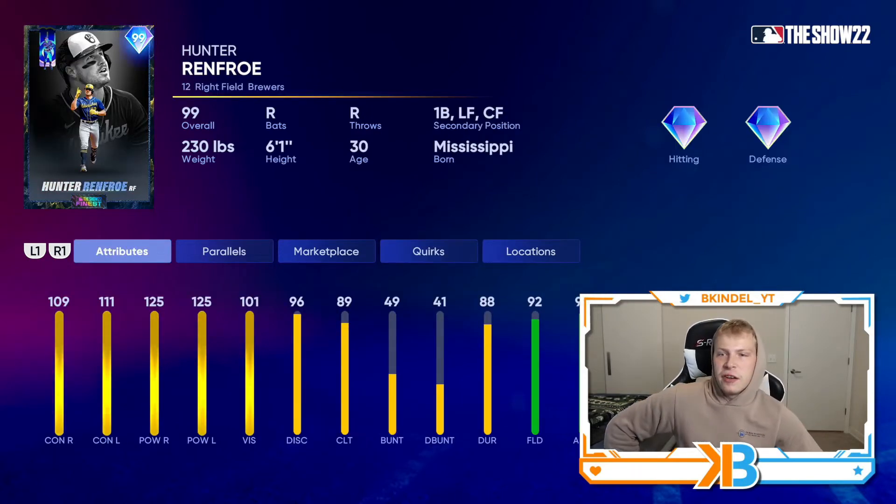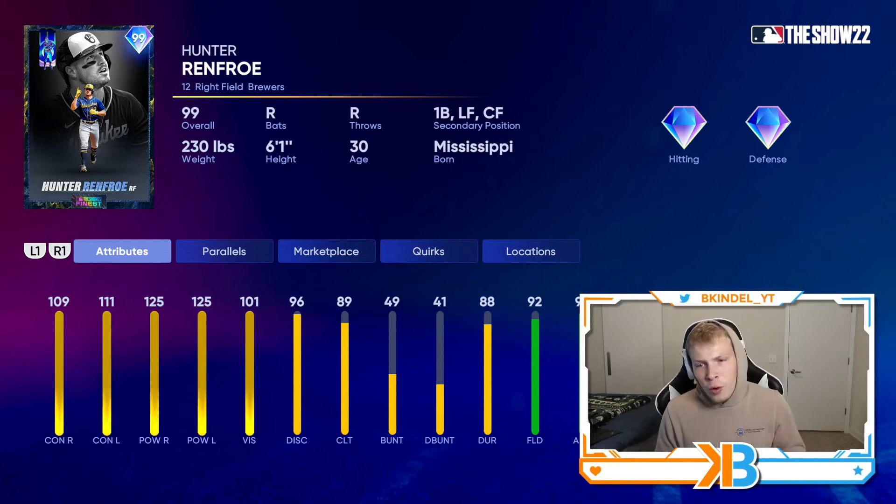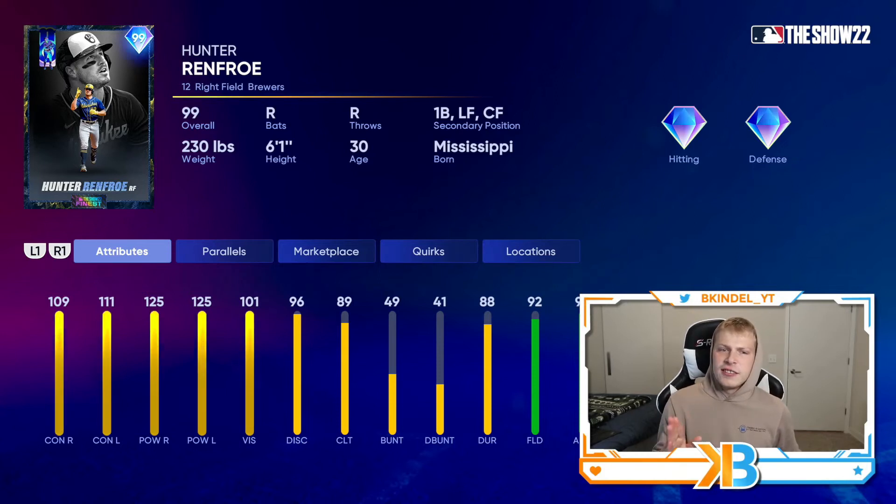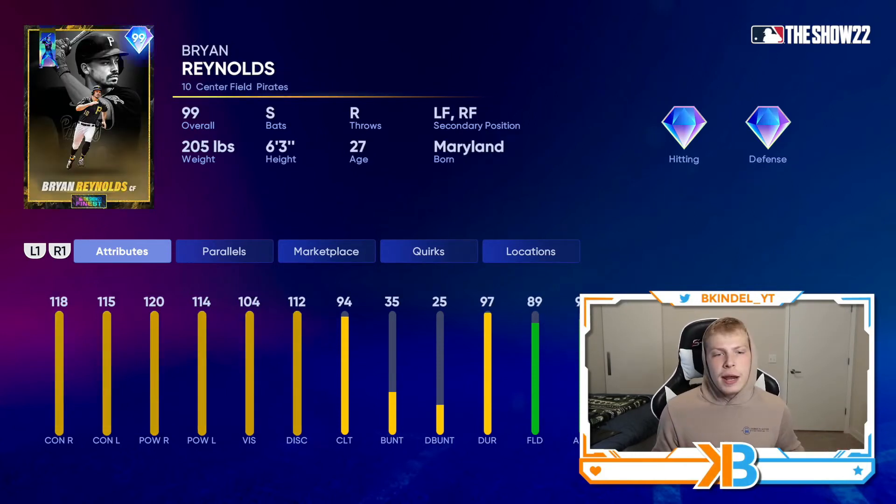And then my unbiased prediction of the best card in this pack is Hunter Renfroe: 109-111 contact with maxed out power both sides, 92 fielding, 99 arm. If you've ever used a Hunter Renfroe card, they're good — you breathe on the ball and this card's gonna hit it 500 feet. And of course Ryan McMahon — before we get to him, 118-115 contact, 120-114 power, 89 fielding, 90 speed, and he's a switch hitter with a nasty swing.